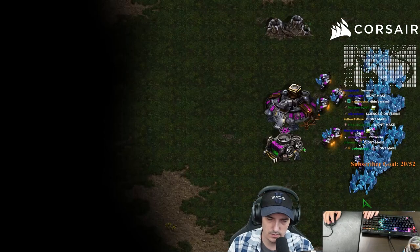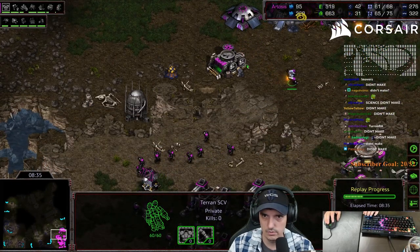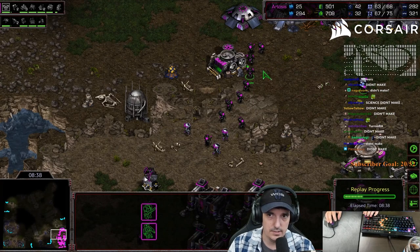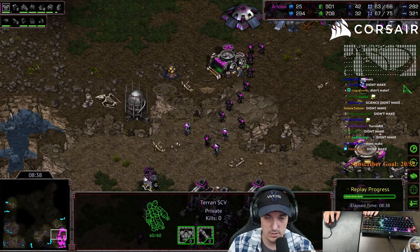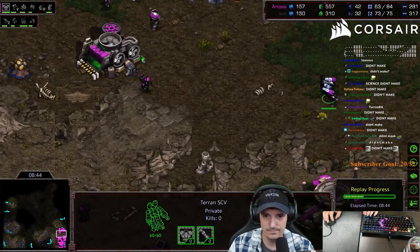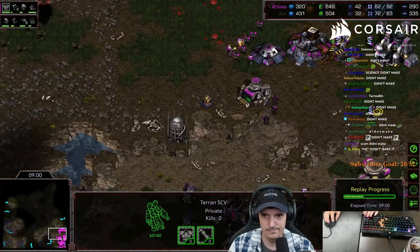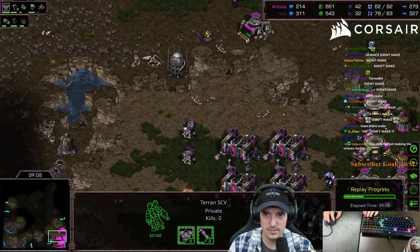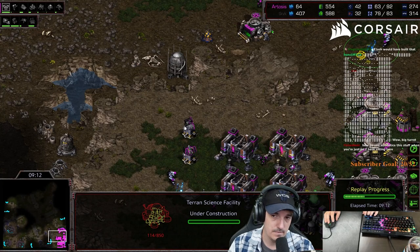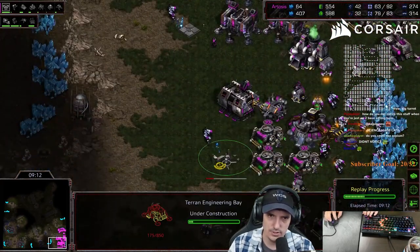So the add-ons take 25 seconds, and I sent the SCV about 25 seconds ago to make the science facility. This was the big mistake this game. Let's jump back about 25 seconds - see, this guy was sent down to make it, but it looks like my minerals dropped to about 96 when he got there. Because my minerals went to 96, he doesn't make it. He was supposed to start it at about 8:35, and it takes me a while to notice.